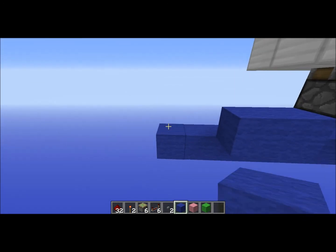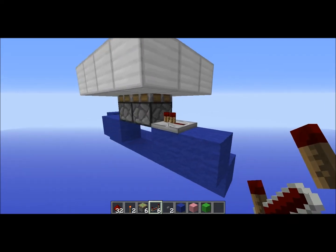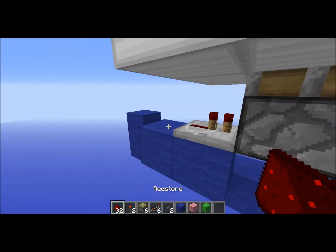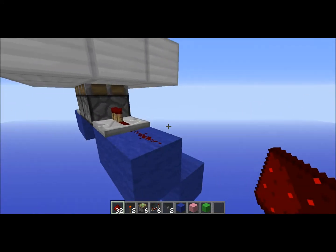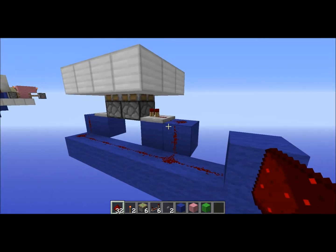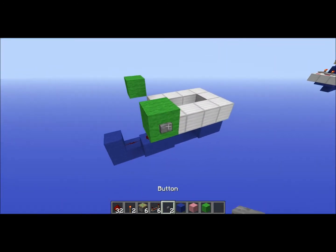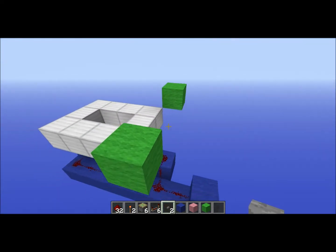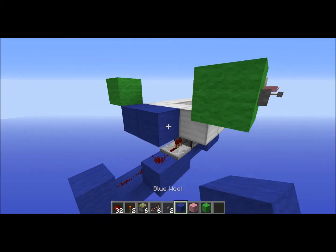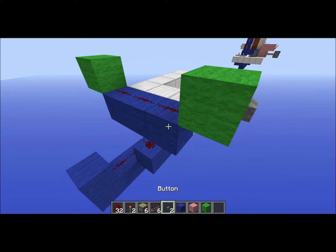And then this. So we have something like this. So we can put repeaters with no ticks here, and like this, with redstone there. Redstone here and redstone all over this place like this. So now you're placing blocks like this, and here you put the buttons over this place like this.